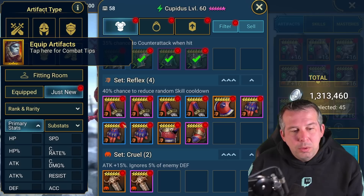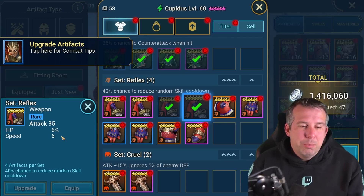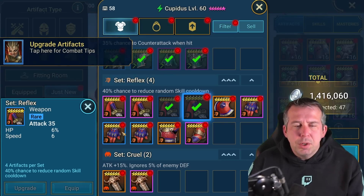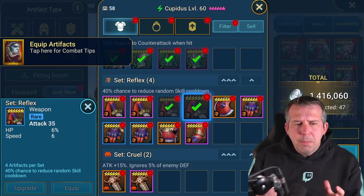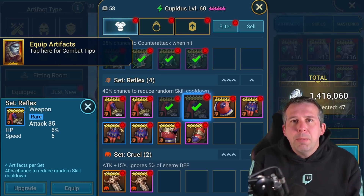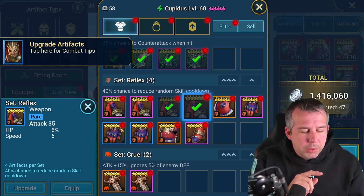Of those 10 pieces, four are rares. The rare weapons could arguably be kept, but really not good enough. The rare gloves could be different because you might get HP percent, defense percent, or crit damage - those can be keepers. We do have different champions that need different reflex gear stats.